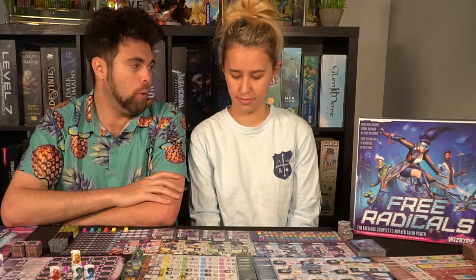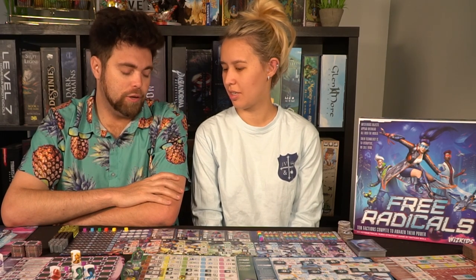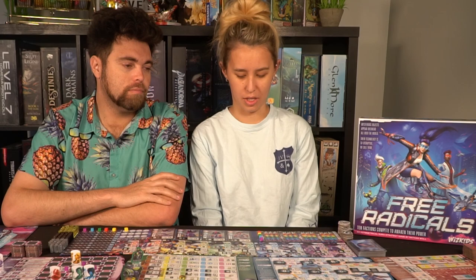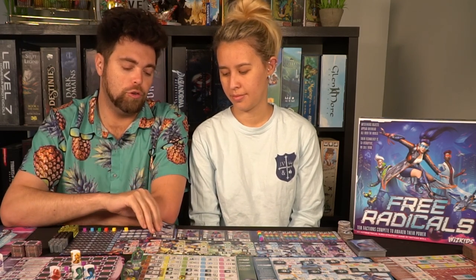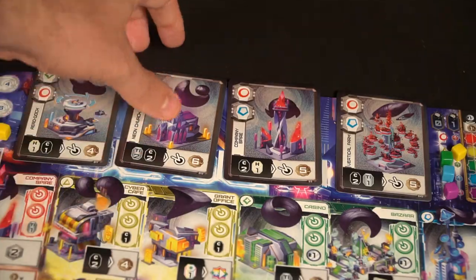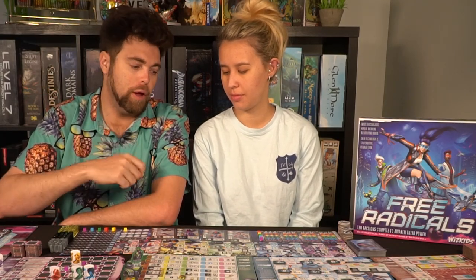There are also data cards up on the board. You can claim those cards, and that's how you can awaken buildings. When you claim them, you pay the cost on them and then utilize the card to claim a building. There are four building slots that go down here. You're going to get points on the victory track starting at zero, and then the first player of the round is the person who places a cube on the round tracker.